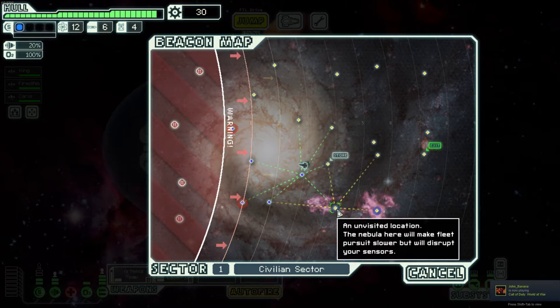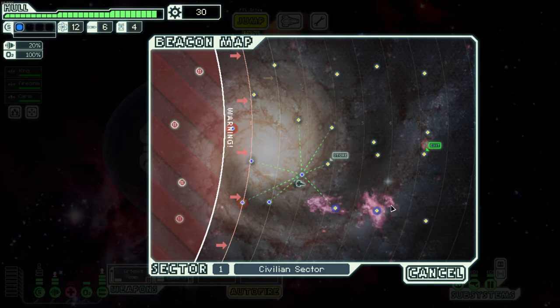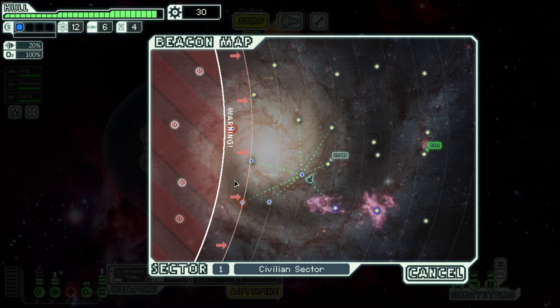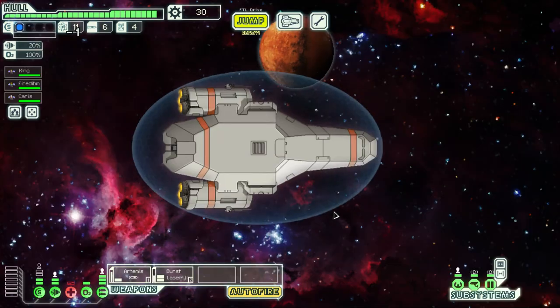The purple areas on the map are nebulas. Nebula sectors fully covered in nebula can also appear. Entering a nebula will slow the rebel fleet's advance by half, but there are also fewer events, so you might waste your time. We pop in to see what we can find.